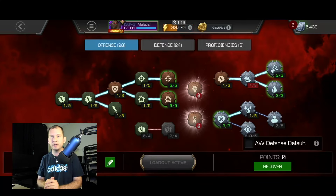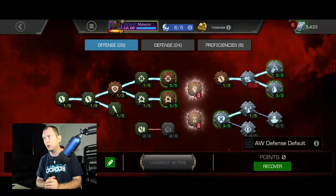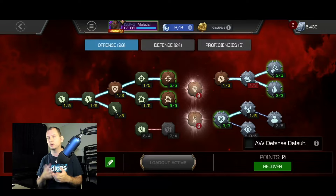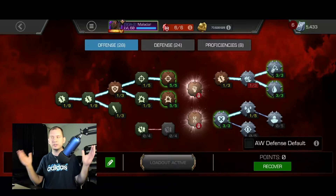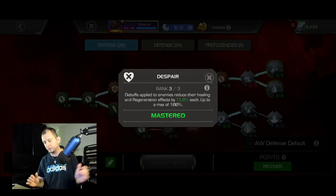The big change for me since last time is that I have completely given up Assassin. I used to have at least one point; at one point I was running three or four points there. It's basically useless, and in some cases it messes with some champions, especially if you have them on defense, although this is not a defensive mastery. I just decided to give up on it completely.